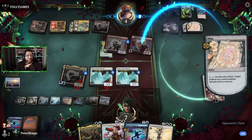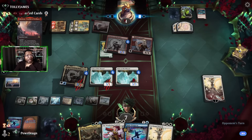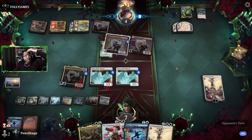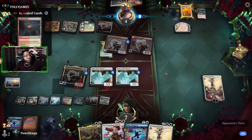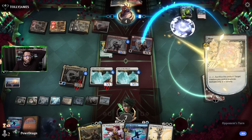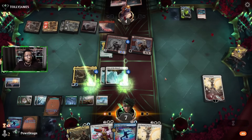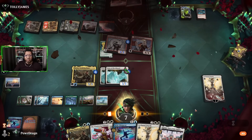I mean, you could have done that pre-combat but I don't think it would have changed much. They don't have enough land because they don't have any legends — this costs four. They would have needed one more land, but it wouldn't matter anyway — we just fly over with Shanna. They finally hit the land part of their deck whereas we'd been drawing all our land. Seems good — we'll just attack, and that'll do it.